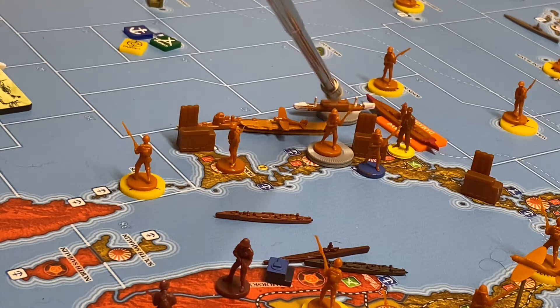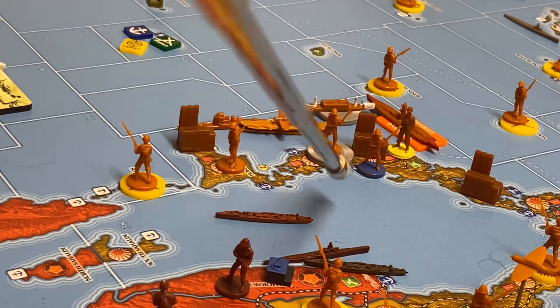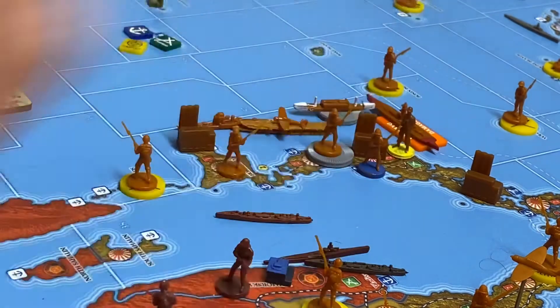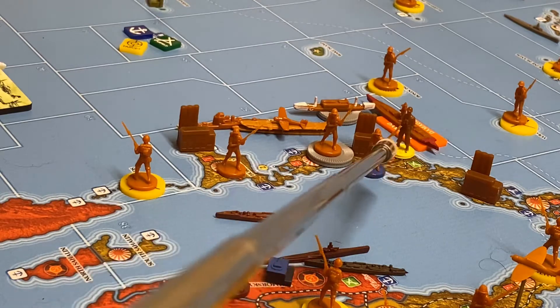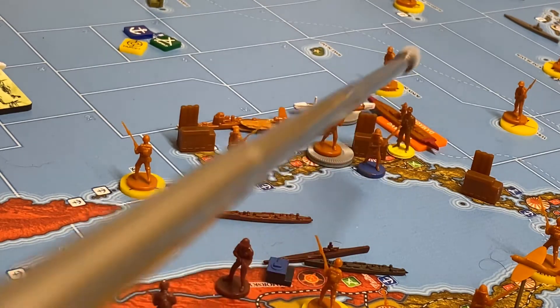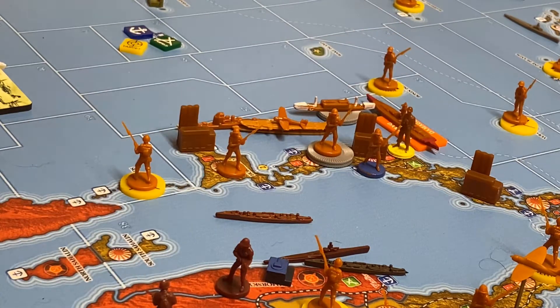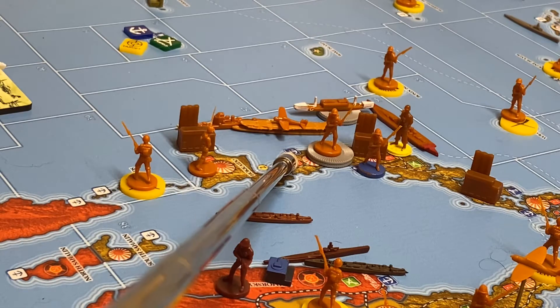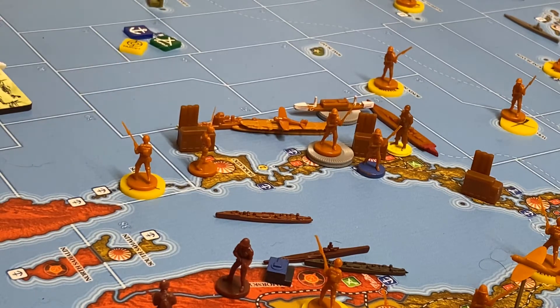We have three transports just off Japan. They're going to load those four infantry — there's three here and one here — and this marine, and then being escorted. Wait, I forgot to repair the battleship in the production phase, so the battleship is repaired. They're going to be escorted by the battleship, heavy cruiser, and light carrier, and they're going to come over here for an unopposed invasion of Midway. There's a major port right there, so it will allow the transports and the battleship to go the three spaces to reach Midway.